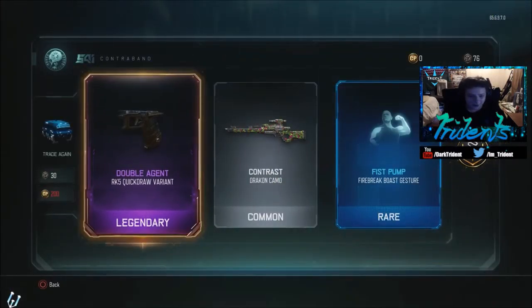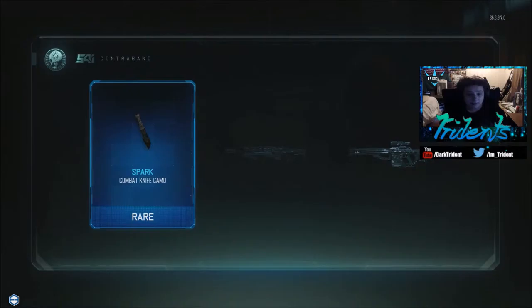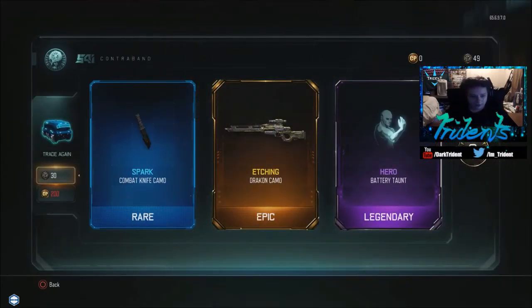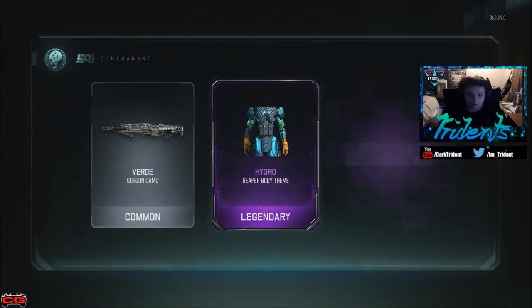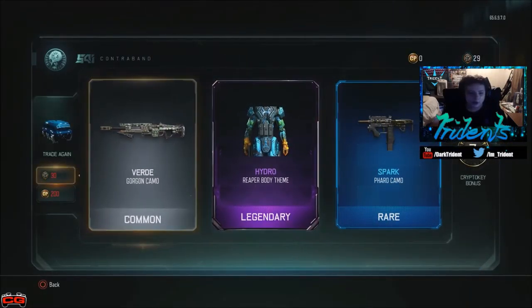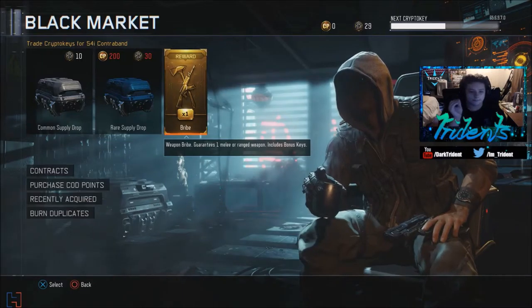Let's open some more — double agent quick draw for the RK5! I think I have enough for two or three more. Oh, dragon camo — that's pretty cool! Hydro — that's dope too. I can't wait to see what melee or ranged weapon I get from the bribe pack.